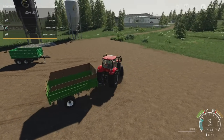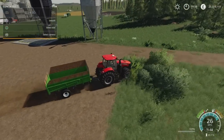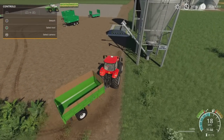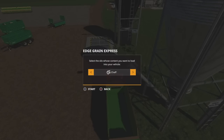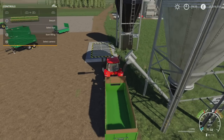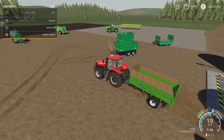The 20,000 litre version - it's not just standard forage, it does manure as well. The fill options include chaff, sugarcane, hay, grass, manure, straw, silage, wood chips. So there we go, that's the Lizard NS900H by AgroSketch.